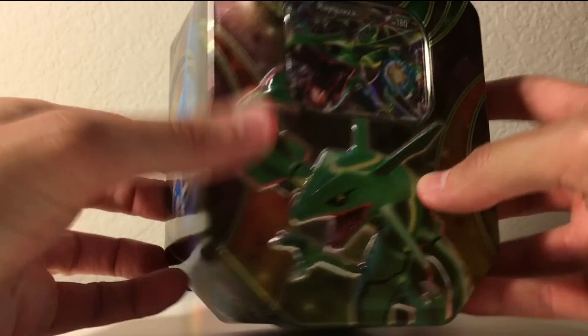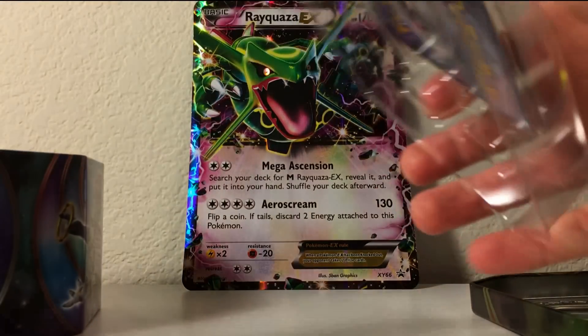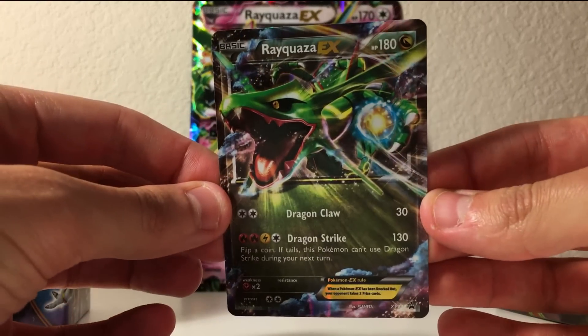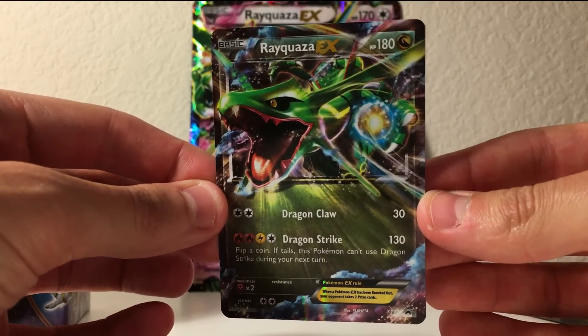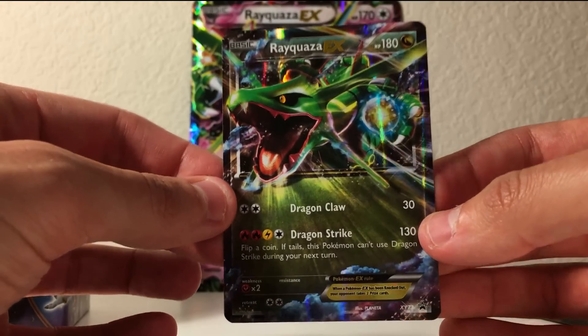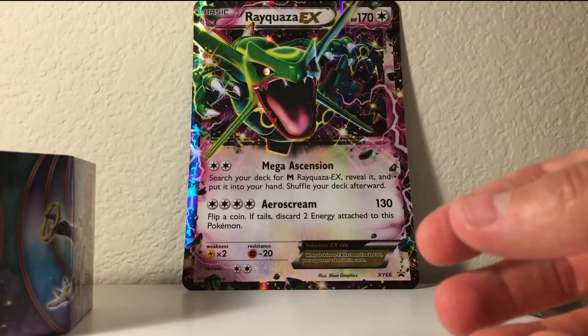So we're gonna go ahead and start opening this guy. I'm so excited — I haven't opened up a tin in so long. Ready! Here we are. Let's pop the card out. Don't get any ideas. And there it is — the Rayquaza EX card. Nice and shiny. That comes with the tin.